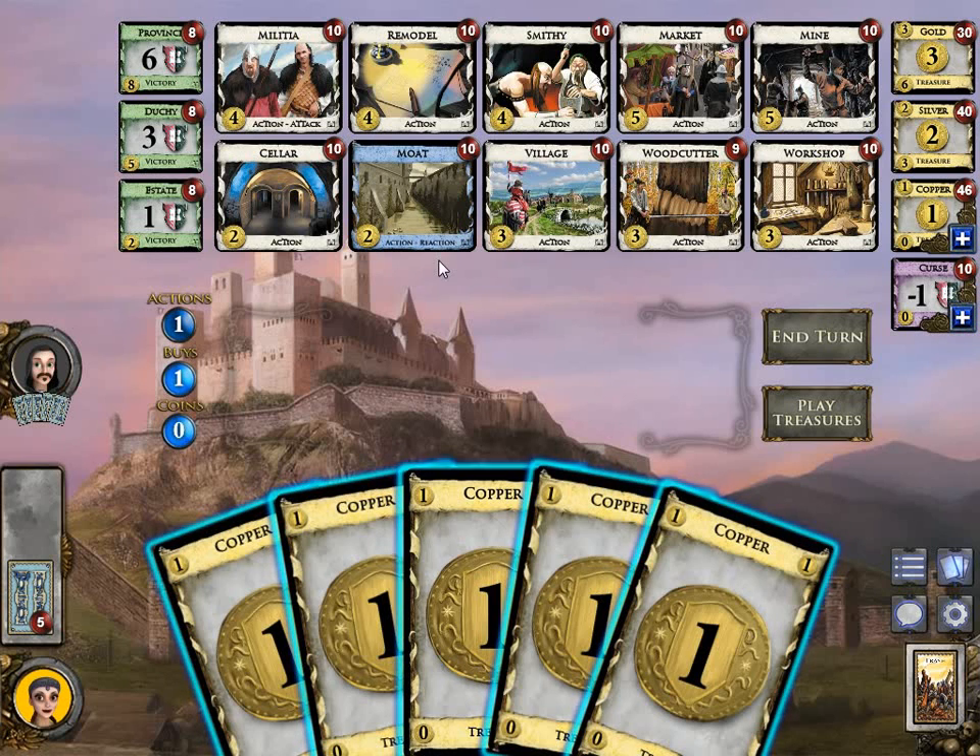There are several expansions for Dominion and at the moment there is a pool of 192 cards. Each game, 10 are chosen randomly from this pool — that will be the kingdom, so every game is different. Before the release of the last expansion, there were about 12 quadrillion different kingdoms, and the last expansion was the biggest one, so there are far more than 12 quadrillion different kingdoms now. You couldn't play all of these games in a lifetime, even if you did nothing else.